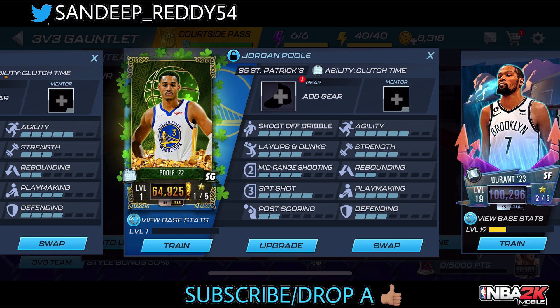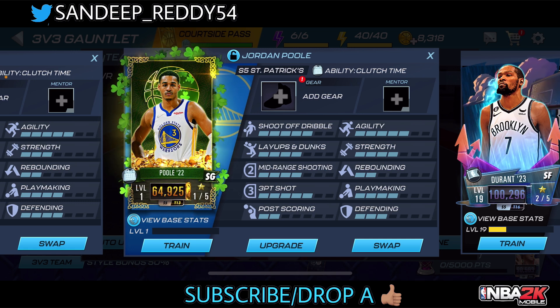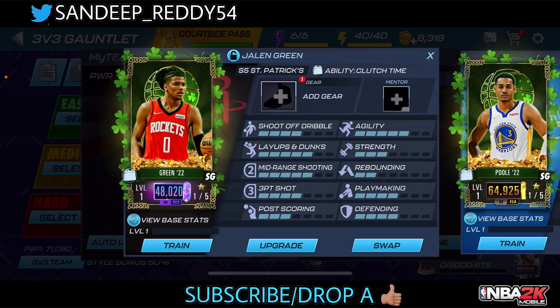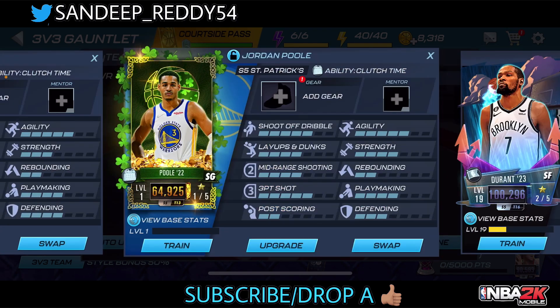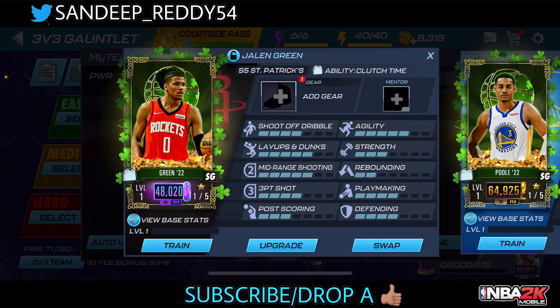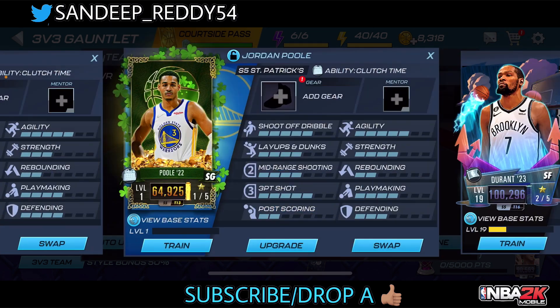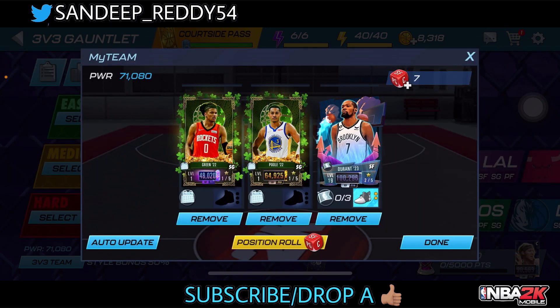I hope everyone grinded the mini gauntlet event earlier this week so you could get some collectibles to craft players. I got Jordan Pool for absolutely free and crafted Jalen Green. I also got Patrick Mills at the point guard position — I managed to get these two players.